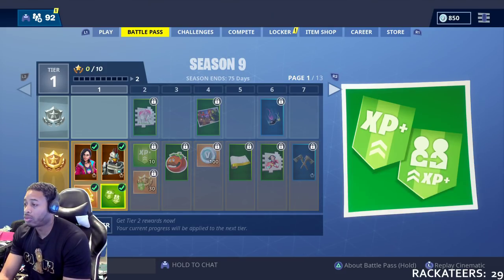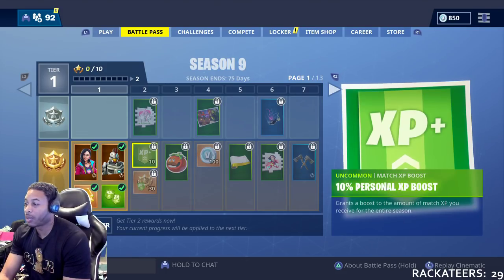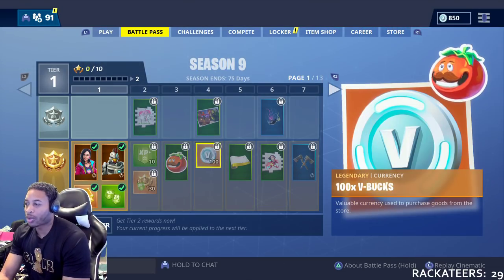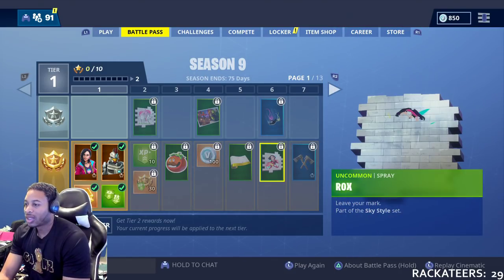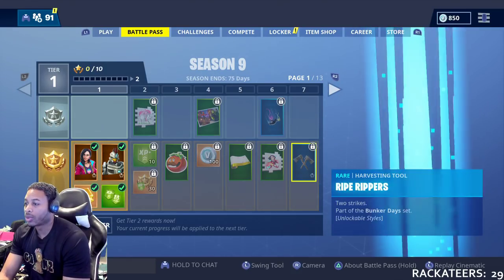You're going to get a combo XP boost, then another personal XP boost, and then another XP boost. We get a spray at tier 2, a tomato at 3, V-Bucks and a loading screen at 4. At 5, we get a wrap. At 6, you get the Rox spray, the streamers, and the Neo Tubes.